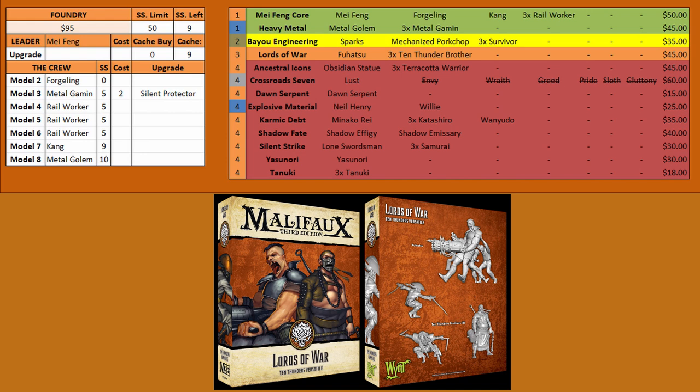In the orange options we have Lords of War. This is a common box you'll see in a lot of keywords because Fuhatsu is just that good — a lot of people will bring him into every list. I don't think he's necessarily worth bringing into every keyword, but he's fine in Mei Fang's list, so he's definitely an option if you want a long-range powerful gun. The Ten Thunders Brothers, on the other hand, are pretty squishy for what they want to be doing and usually don't make the cut.